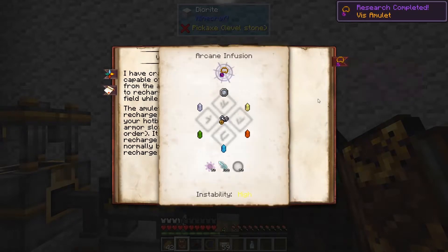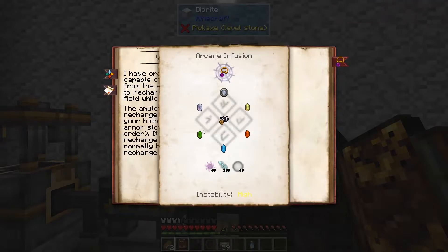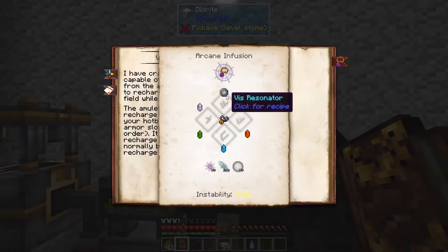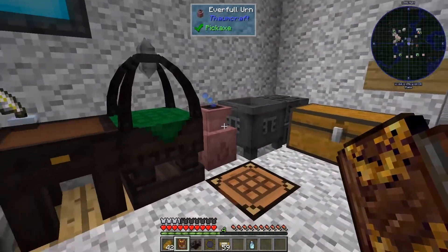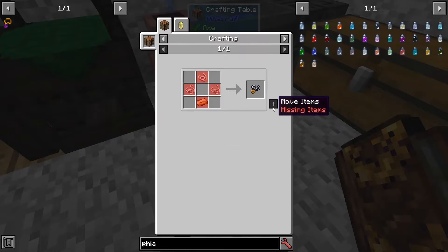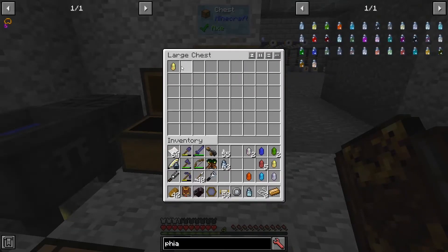So, the V Amulet — we need to get a Mundane Amulet and infuse it with Ordo, Terra, Aqua, Ignis, Air, and a V Resonator. So everything but Perdiccio. We need 50 Vacuos, 100 Potentia, and 50 Orm. I got the Orm from Silverwood Logs, the Vacuos from Bowls, and Potentia probably came from Coal. The instability is high but shouldn't be a problem since we've got the stabilizers.